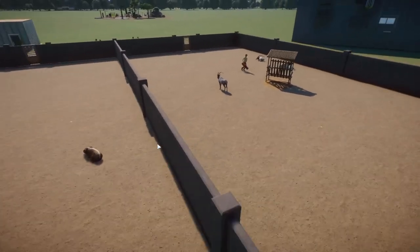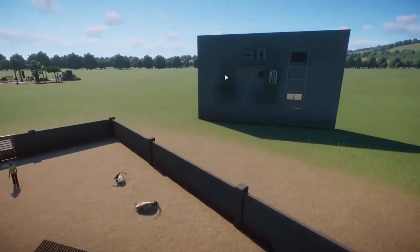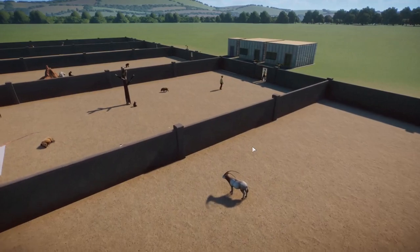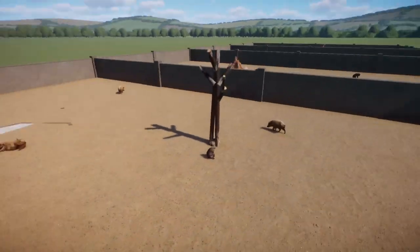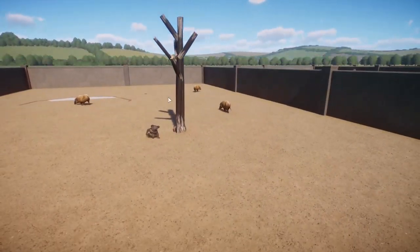That means we can have custom feeders like this one, which is made by Lieder. He has a beautiful custom feeder workshop item that I will link in the description, and we can have stuff like that and actually have the animals use it. Even something like the koala tree — we can make our own custom tree and the koala will actually climb it and use it.